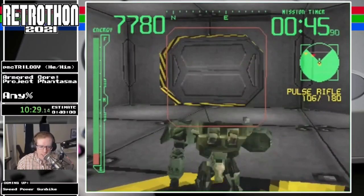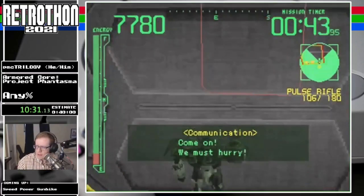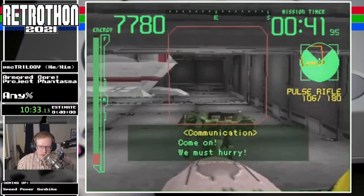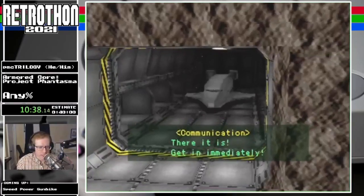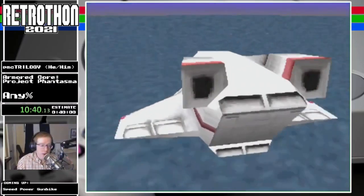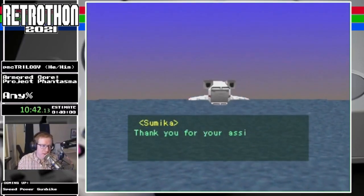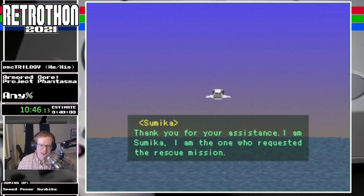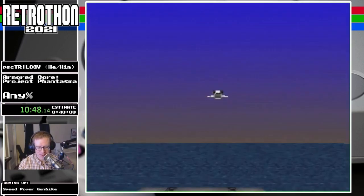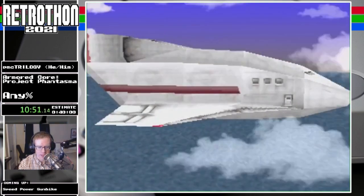I don't think that's Cortana — Cortana is Jennifer Hale, right? No, not Jen Hale. Taylor? I should know this. Anyway, this is a long unskippable cutscene, so if you have any questions for me, now's a great time. We've got a good 30 seconds of Sumika talking at us here.